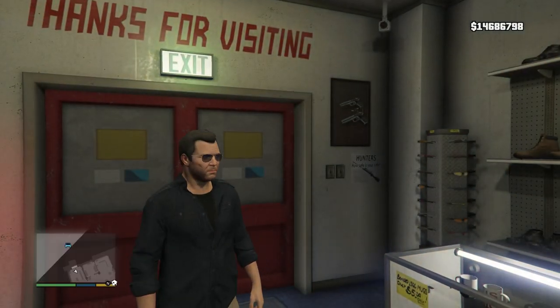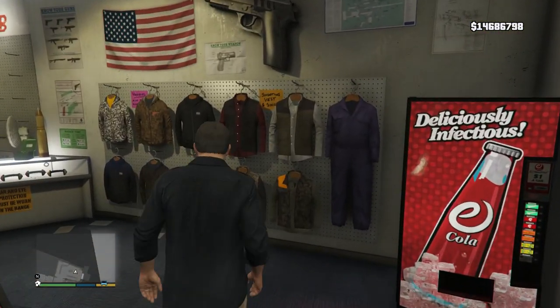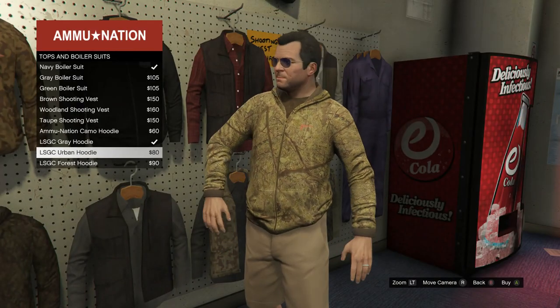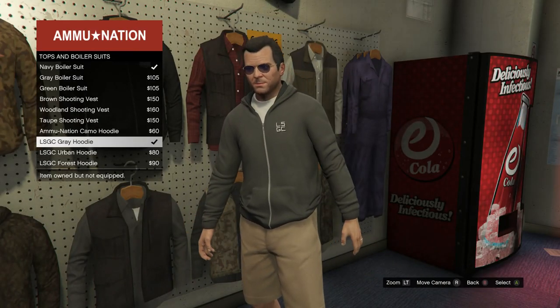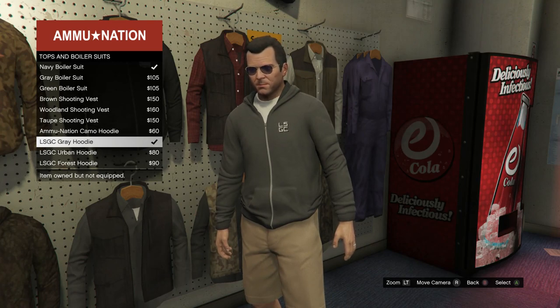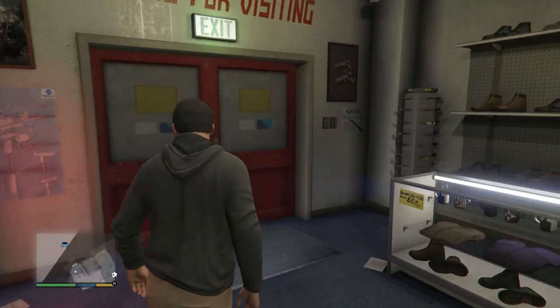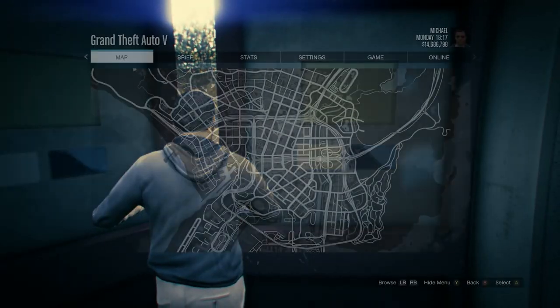After you're at a gun store, walk over to the clothing on the right side inside the gun store. Then go ahead and buy the LS JC gray hoodie, which should be this one right here. After you do that, go to a clothing store.